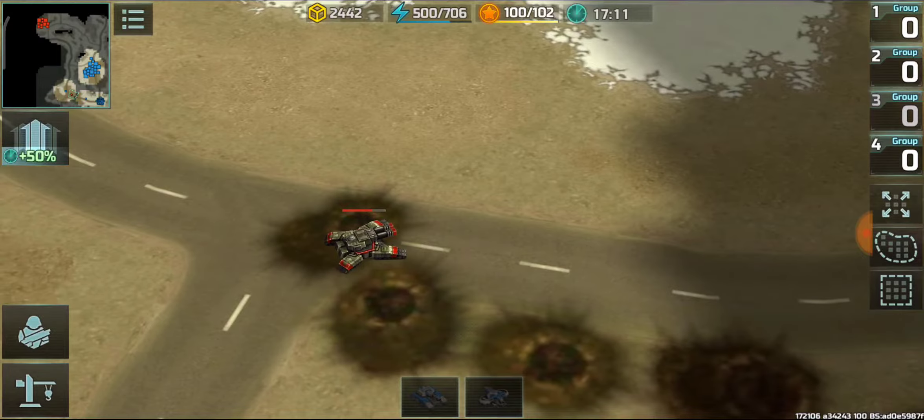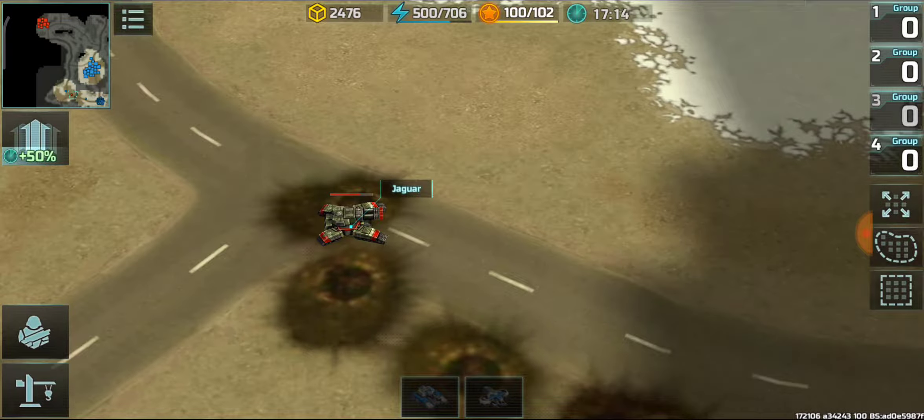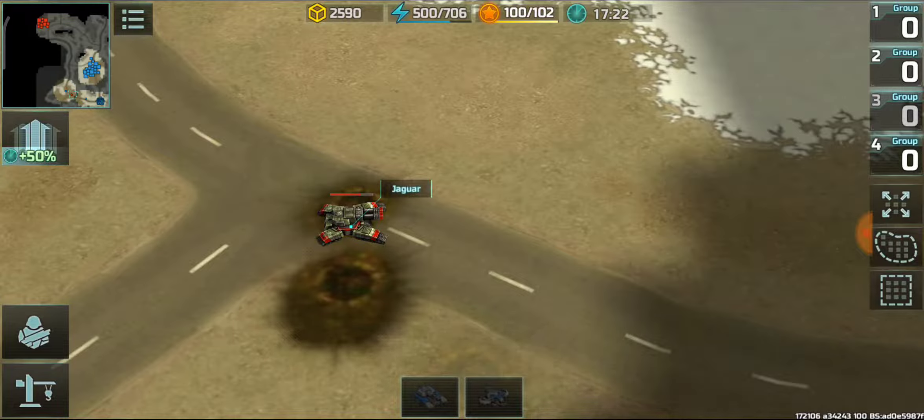We expected that the jaguar could get damaged by its own explosive radius, but it did not. It actually had even more HP left — 70 HP alive — when the hammer attacks it this way.